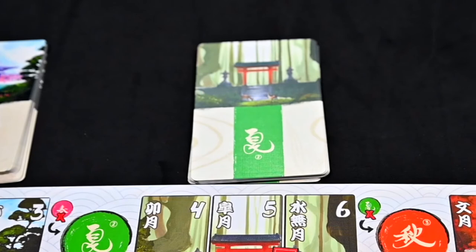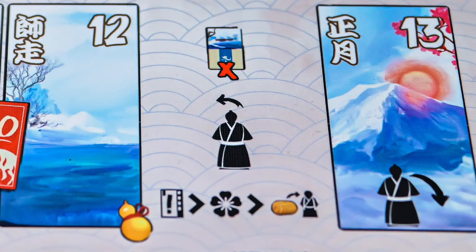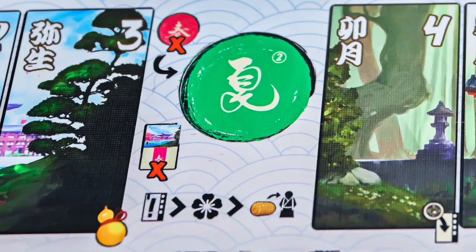At the beginning of the next month, you will play cards from the new season's deck. However, on the 12th month, only remove the unhired characters and leave all tokens on the board. Also remove your Oyakata meeples. New Year's Day plays a little differently than the rest of the game, but we will go over that later.